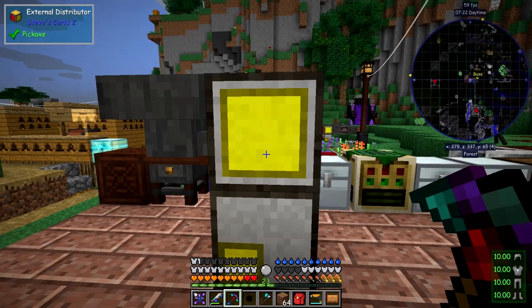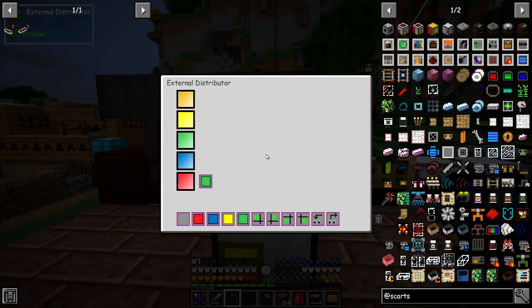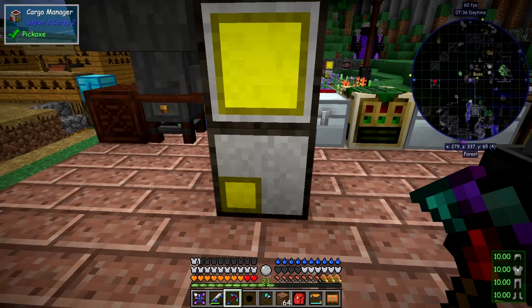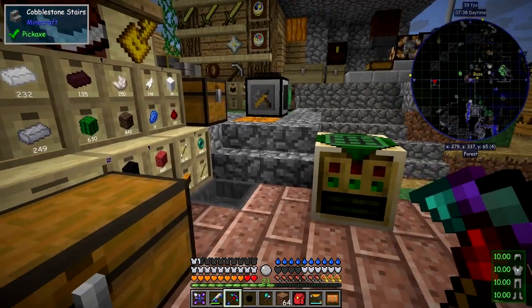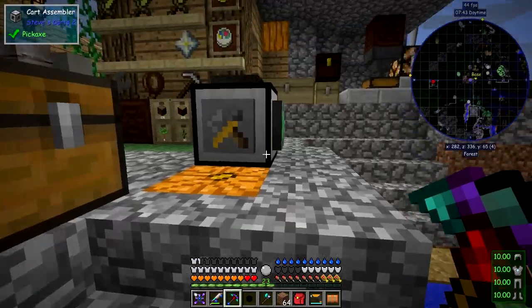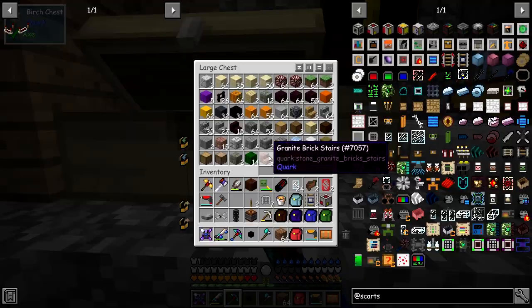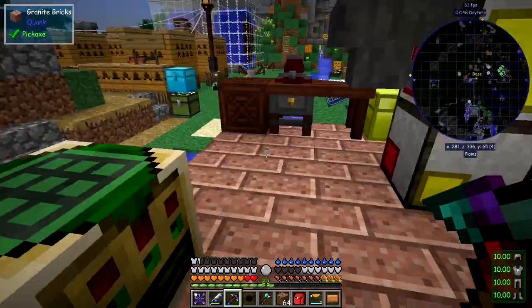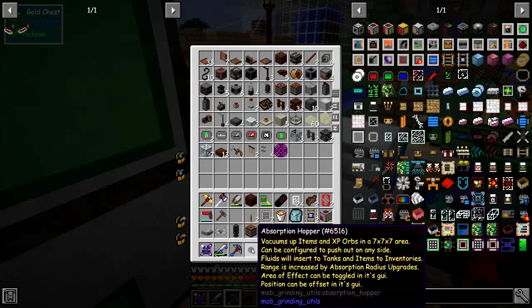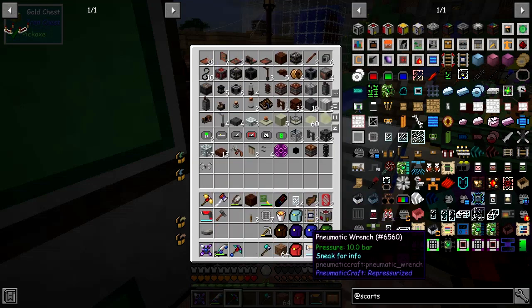I made an episode about this and decided not to publish it. Here for instance we have this external distributor and underneath it we've got a cargo manager - I was demonstrating how the cargo manager works. Maybe we'll cover that this episode. What I'm going to do now is remove the stuff I've got with me that I don't need. I'm going to put it in the chest with the immersive engineering stuff. I'll leave the drone in here too.